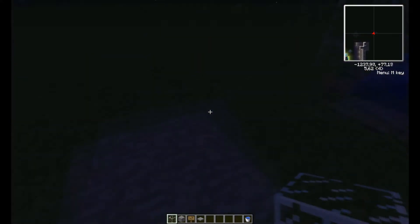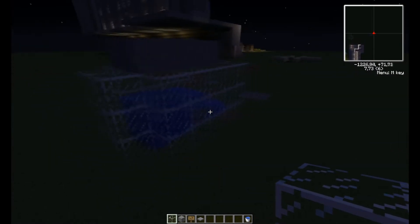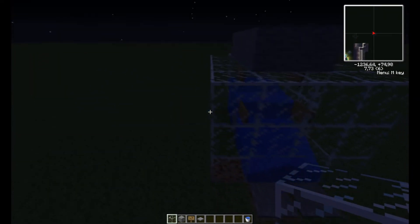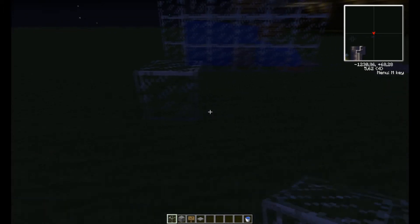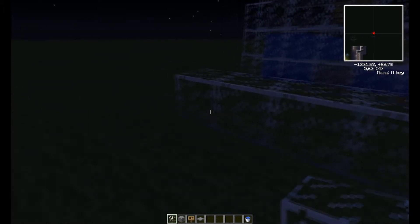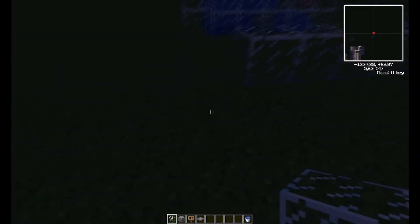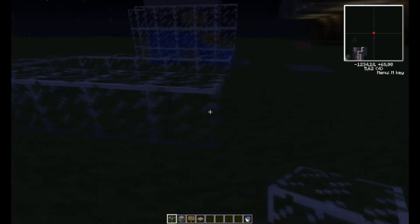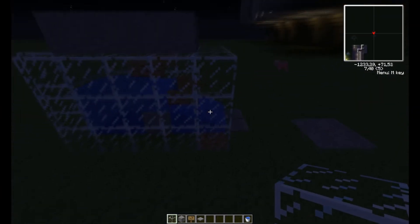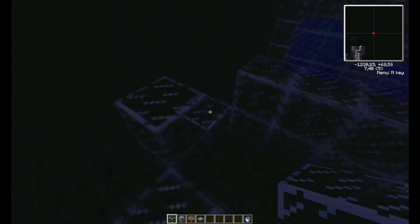Alright, I'm back. This is how it should look when it is ready. Now I'm going to show you how to build it. So you take 5 like this, 2 like this, and again 5 like this. You make it 3 high, or the glass will be 3 high.